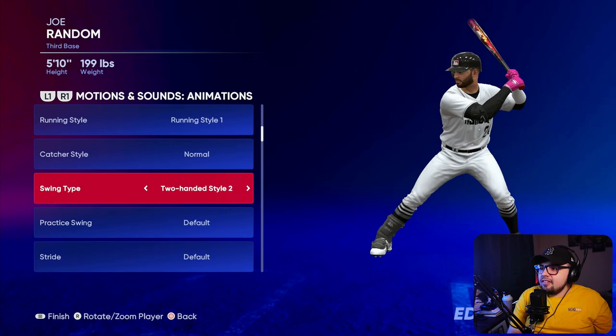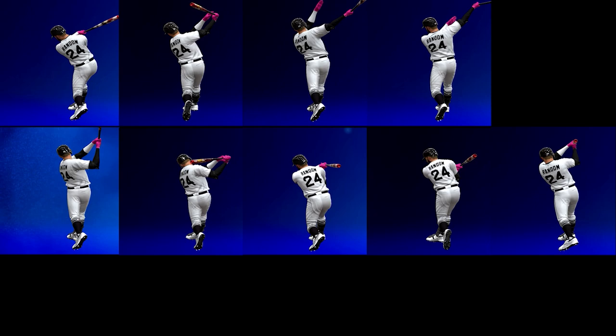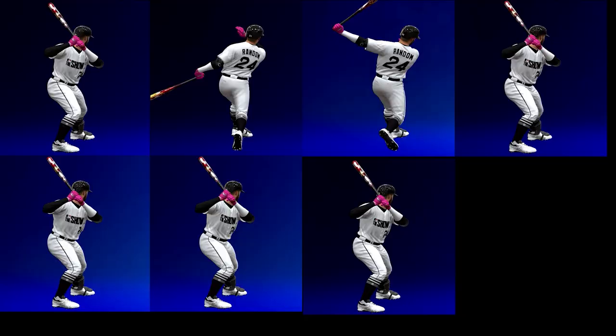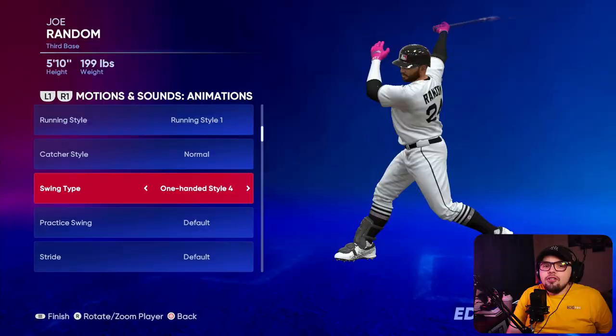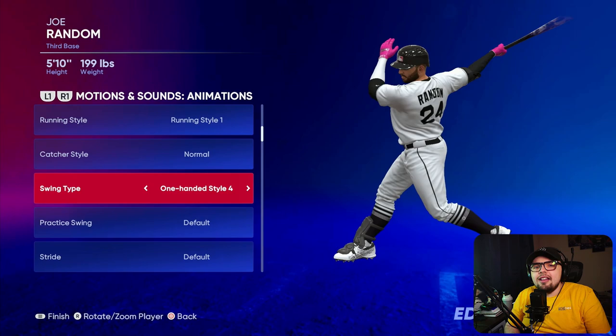As you can see, there are nine different swing types. Lefties get access to all nine of them. You guys can see there are all different types of swings, different animations, different things going on. Even though there are different releases — one-handed or two-handed — these swings all look slightly different, and it may look familiar to some players that you may or may not like in Diamond Dynasty.